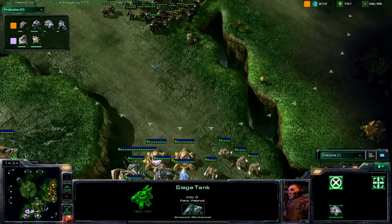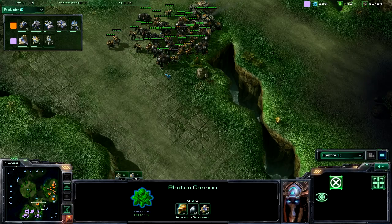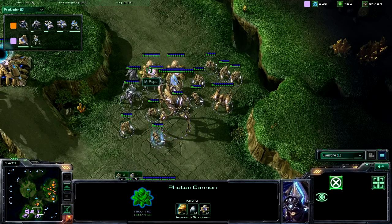Traven is getting siege tanks. It'd be nice if he could place them a little bit further up and start taking shots on these cannons, because if he could do that he'd put Popo in a really hard position right now.